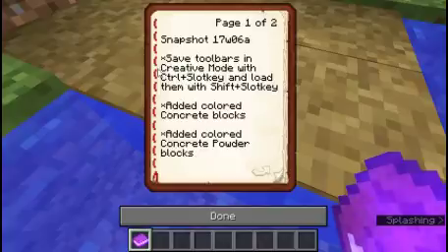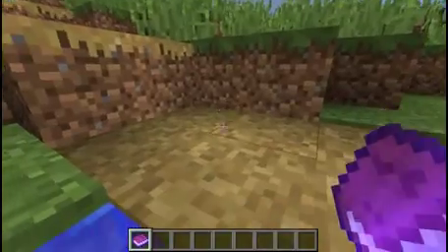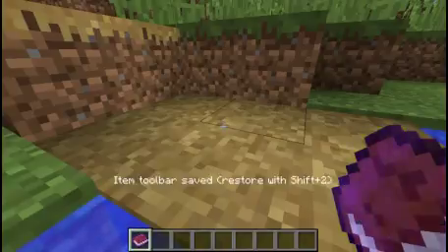So the first thing is: save toolbars in creative mode with Ctrl plus slot key, load them with Shift plus slot key. I already have a few saves, this is both one and two.